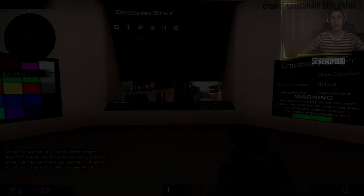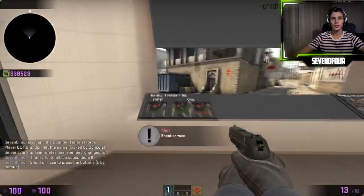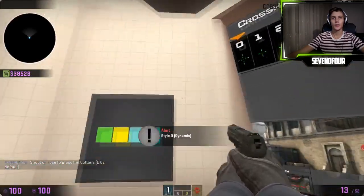When you spawn, you spawn in this room and you have this panel with all those buttons. This is the crosshair type, or style as it's called.